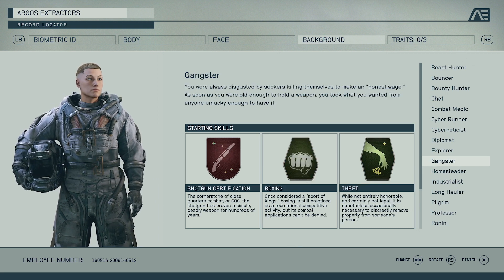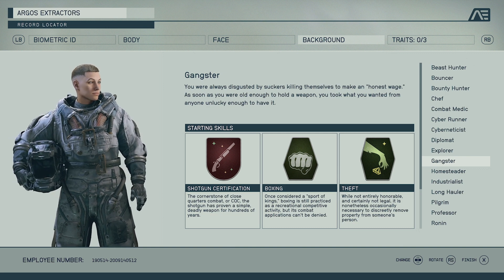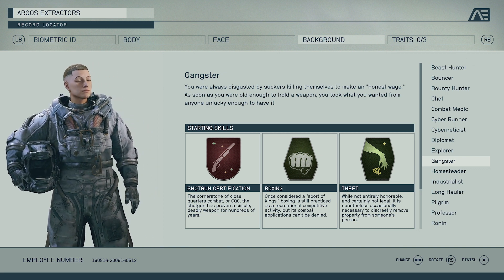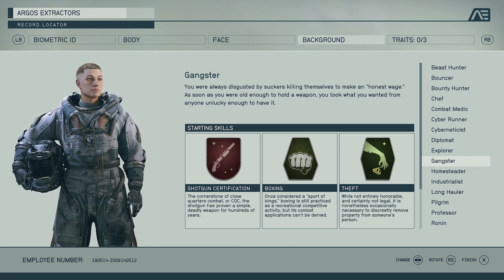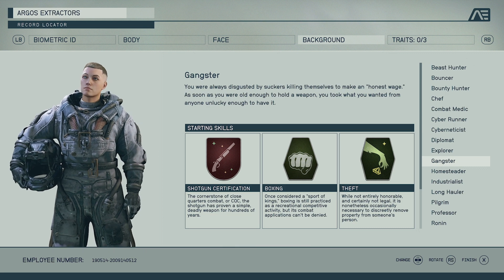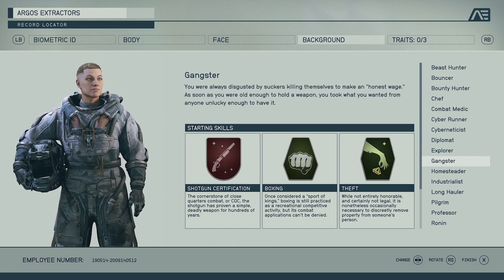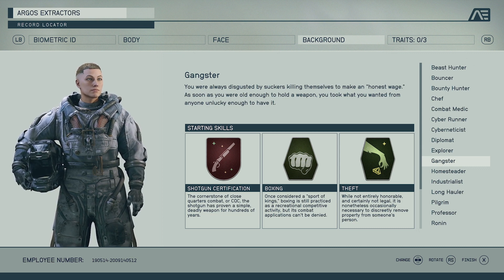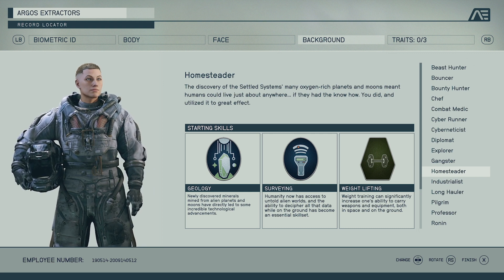We have Gangster, which I think is just a rough-and-tumble, get-stuck-in type of class. It gives you Shotgun Certification, so close-quarter combat with a shotgun — you're going to be pretty deadly and more proficient with the weapon. We have Unarmed Combat and also Theft, which is a bit of a surprise — it rolls with the idea of being a gangster, more pickpocketing, but you know, it's there for the taking.